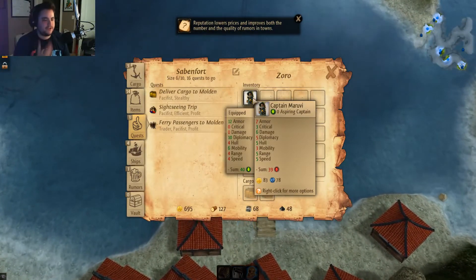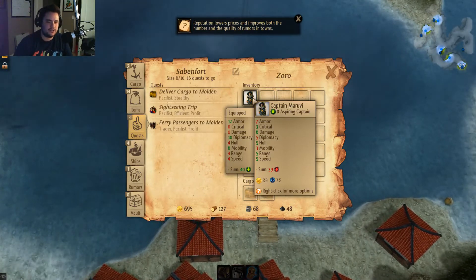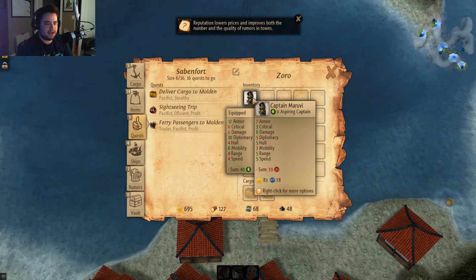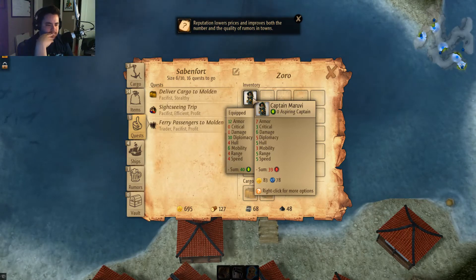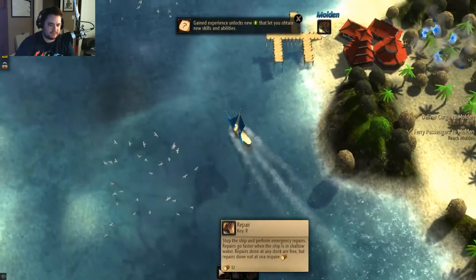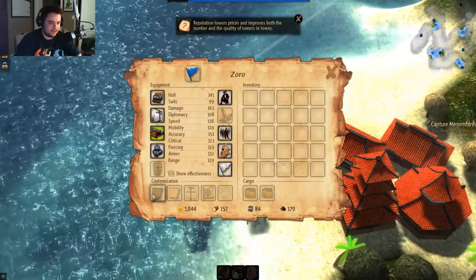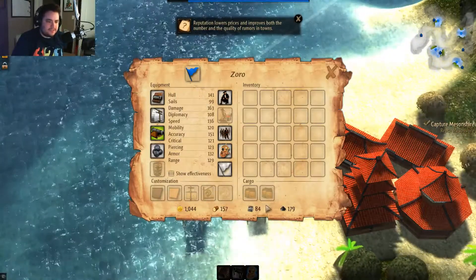When you get a new captain, crew, sails, or cannons it'll actually show you what you have equipped on the left. That's my captain now. You've got these other abilities for when you're in battle, and one to repair your ship after a fight. Here's the customization — later in the game you can get dyes, change colors and embroideries.